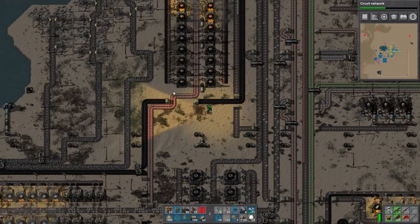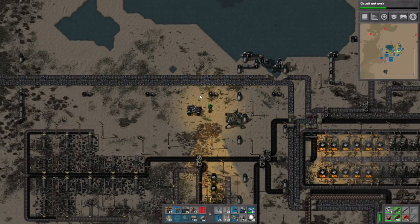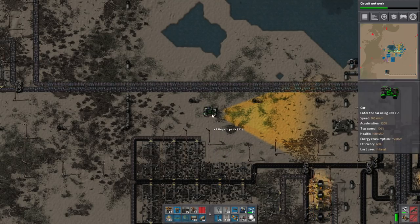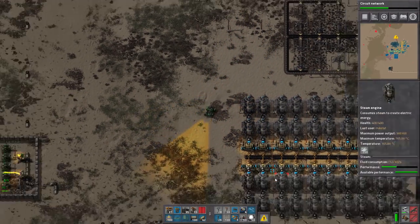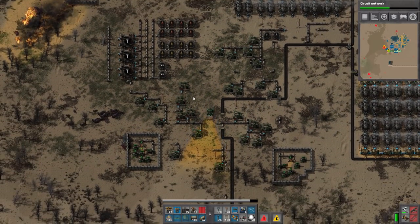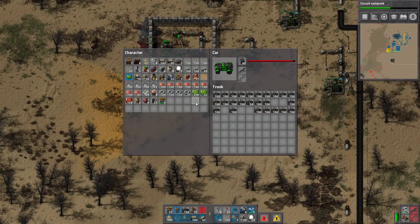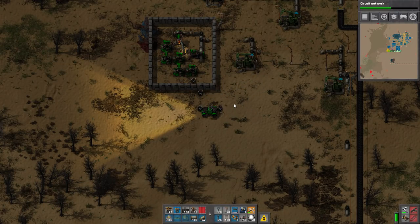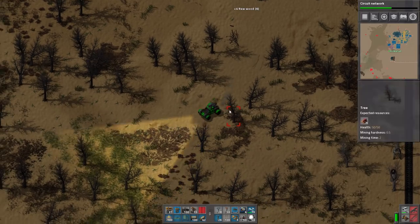Alright, where's our car? We need to travel around with our car because that's kind of important. We have 17 bots, we can only support having 10 out at a time. What the fuck happened here? This is why I don't put repair packs on myself — because I'm gonna run into shit all the time. We should repair these guys at least. I don't want to deconstruct the walls.